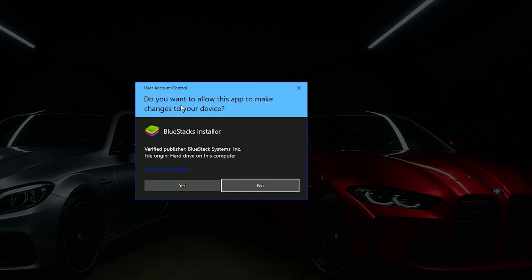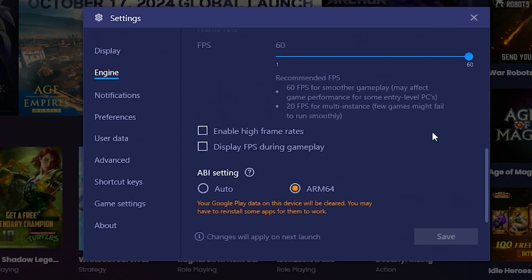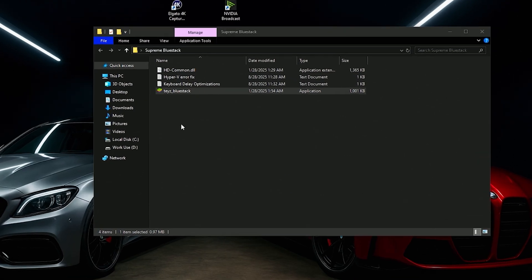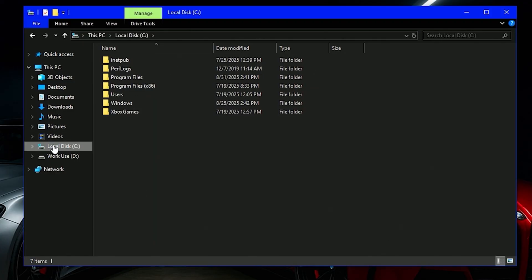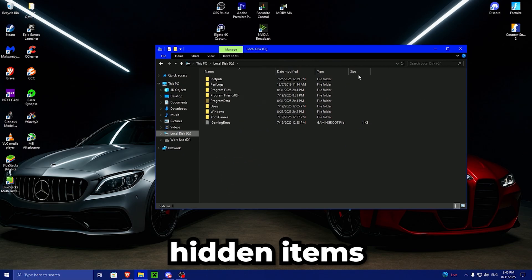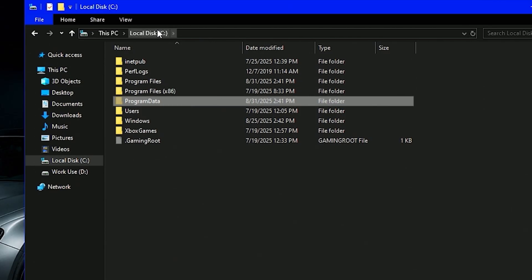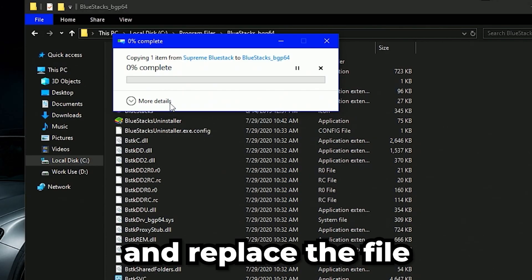Double click on Taste Bluestack, press Yes, and install it. Once it opens, go to Settings, then Engine, scroll down until you see FPS, enable high frame rates, and set it to 165. Then press Save and Exit. Now copy the HD common DLL file. Go to Local Disk C, press View and check the Hidden Items box. You will now see Program Data, then Bluestack BGP64, then Client — paste the file and replace it. Then go to where Bluestack is installed under Program Files, find Bluestack, and replace the file there too. Press Continue, then exit.